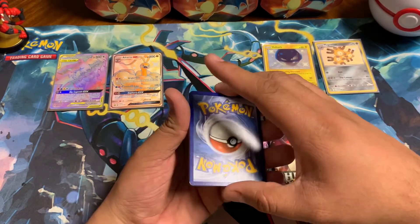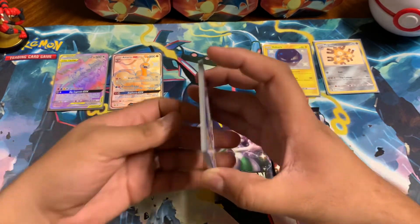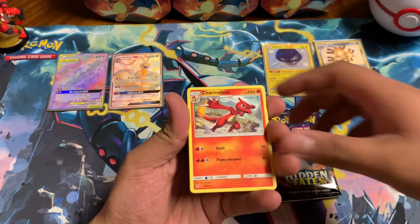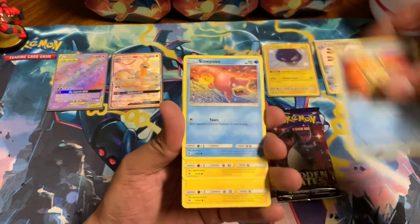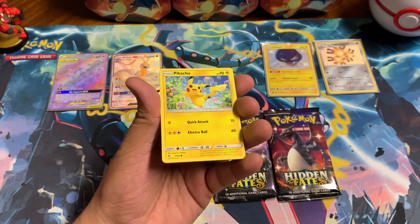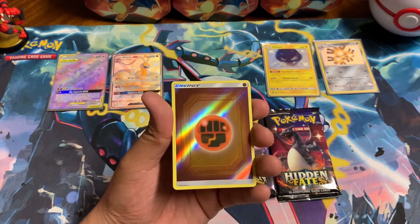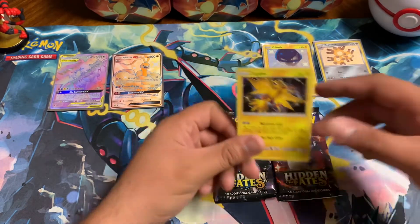Going grass — water, grass — it is grass, good job! We got Misty, shiny Charmeleon, Brock, Staryu, Slowpoke, Pikachu playing with the bubbles — very cute Pikachu. And a holographic fighting energy, and another Zapdos — another holographic Zapdos! Very cool.